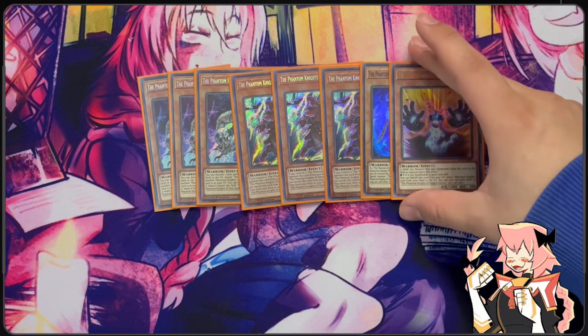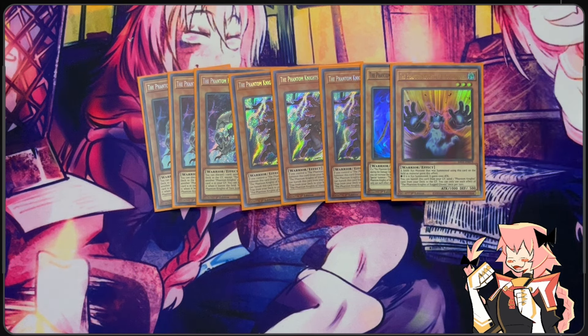We are on one Ragged Gloves. When this is attached as XYZ material, the XYZ monster gains the effect to gain a thousand attack. That is a mandatory effect that does activate, so there is a chance your XYZ monster might get Ghost Ogred if you have Ragged Gloves on it. You can't forget to notify your opponent that Ragged Gloves is under it. It also has an effect — when in the grave you can banish it to send any other Phantom Knight card from your deck to your grave, so this is just the Foolish Burial of the entire archetype.